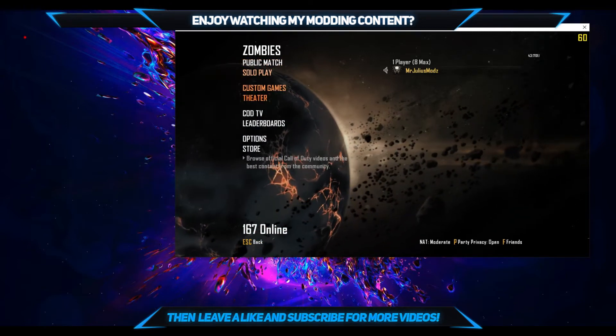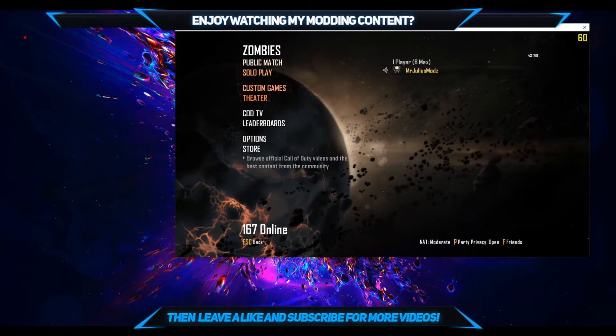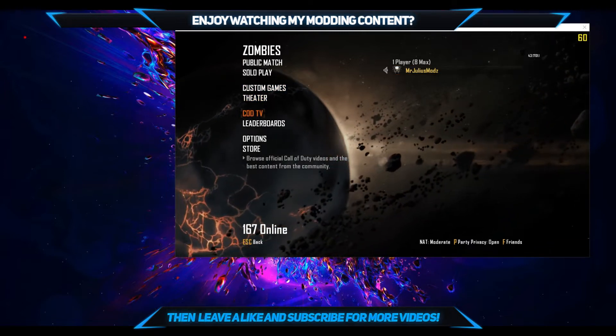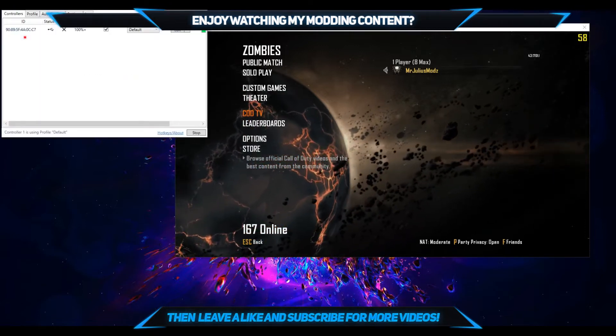We're going to be installing and using the Project Iconic 3 menu for Zombies. Personally, this is my favorite menu for Zombies — this is the most advanced. It has the best options, in my opinion, as well as features that allow you to rank up your friends and random players as well.